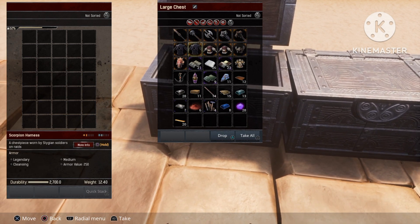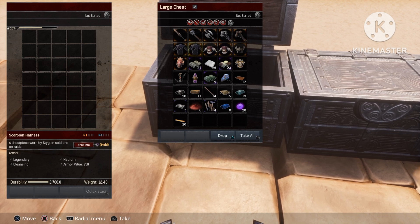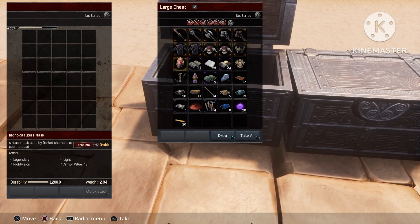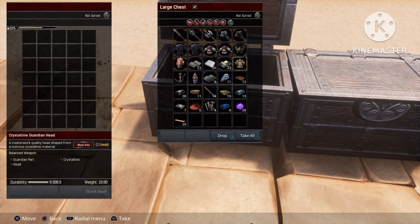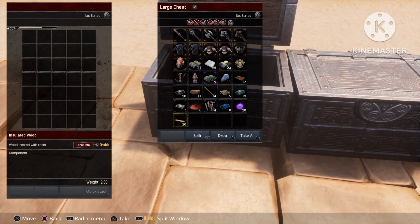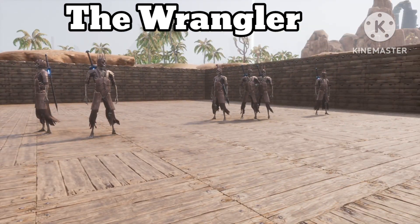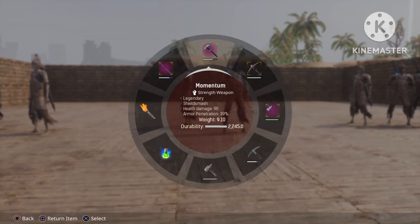We've also got the Rage Armor — also the first one we've seen — and then a bunch of armors again, as you can see right over here: some masks, some padding, some golem parts, and then a bunch of normal resources.